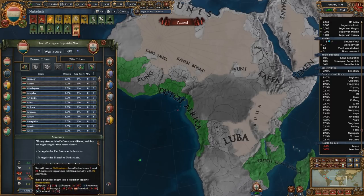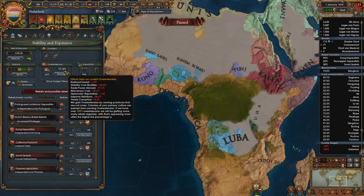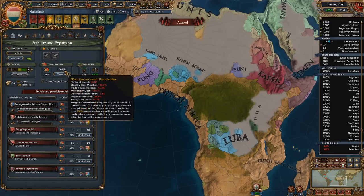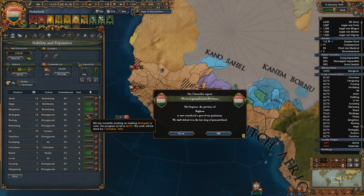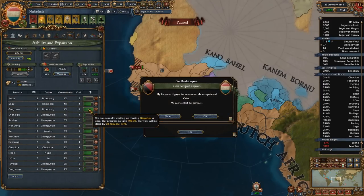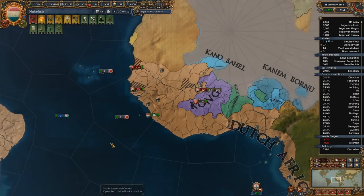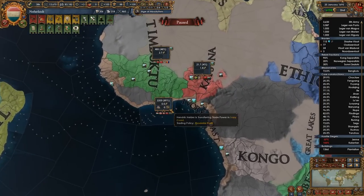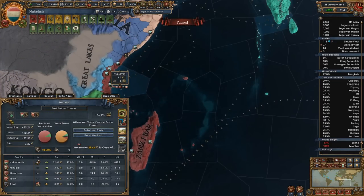Our overextension is 28 — we can handle that right? No, we cannot. That's 23, so I need to wait. This one will allow it to work — there you go. We'll keep a short truce, just take that, and then we're gonna need to put everything that we just took into trade company regions.